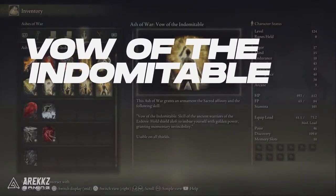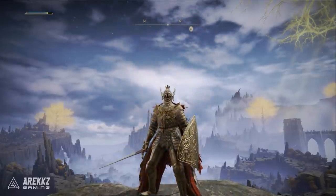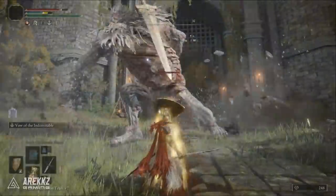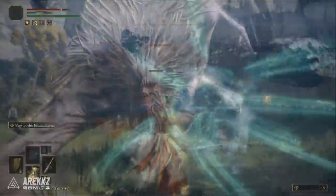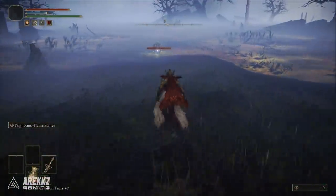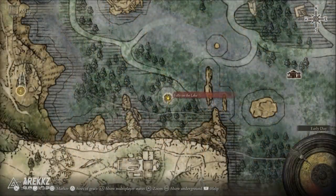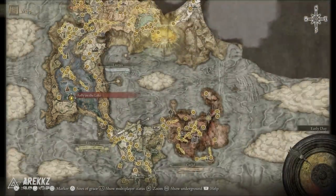Next up is the Vow of the Indomitable. This can be used on all shields. It's a skill of the Ancient Warriors of the Erdtree. You hold your shield aloft to imbue yourself with golden power, granting momentary invincibility. In Liurnia of the Lakes, it's dropped by the Teardrop Scarab in the southwestern swampy area of the map, just south of the Folly on the Lake grace point. You'll find this Ash of War, and it's great if you like your guard points.